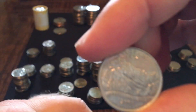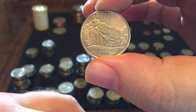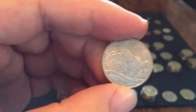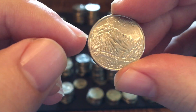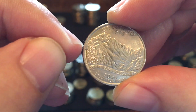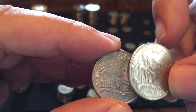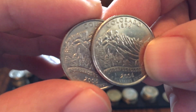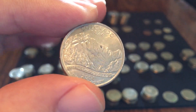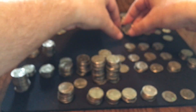I also found the Colorado error quarter — what they call a cud error. Here's a regular Colorado State quarter for reference. On the error, look right here — there's a giant chunk of metal on it, caused by a broken die. Holding them side by side you can clearly see the difference. I checked on eBay and these are selling anywhere from eight dollars to thirty-five dollars. Another cool find.